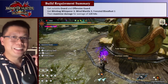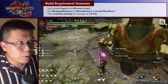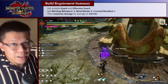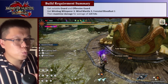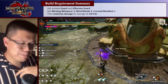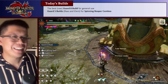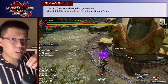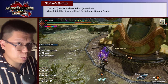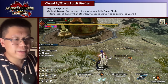You can keep Wind Mantle and Frenzy Bloodlust up and spam Metsu Shorigeki even if you are using Barrel Bombs — you can just place down your Barrel Bomb while still having your weapon out. So, quick summary: we want enough Guard to use Offensive Guard to keep damage as high as possible, we want Wirebug Whisperer 3, Wind Mantle 3, and Frenzy Bloodlust 1 to use switch skills as frequently as possible. Then we just boost damage as high as we can within 120 hits, using a Python script damage calculator that picks every different weapon, armor, and skill combination.